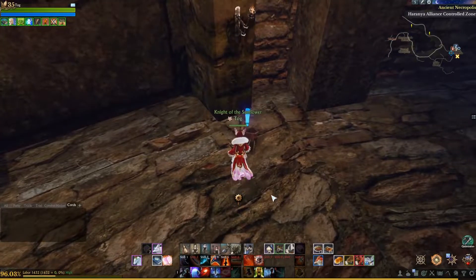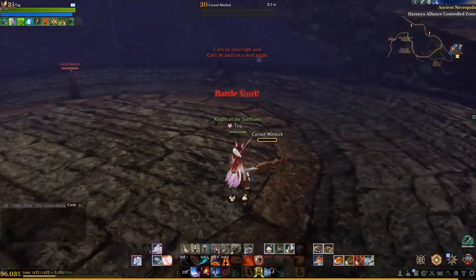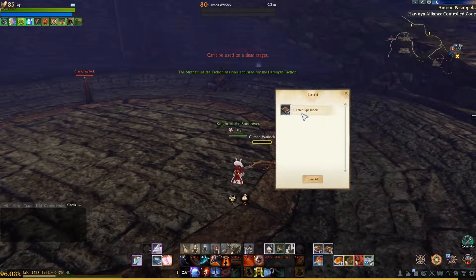Our last location is over here. This location also has a second set of books if you'd like to read that and try to figure out how to make the key yourself. These mobs should drop the cursed spell book.